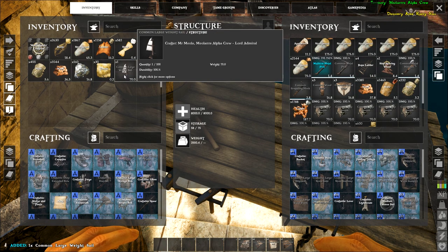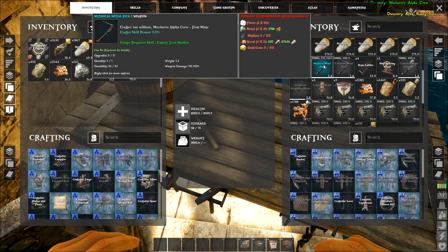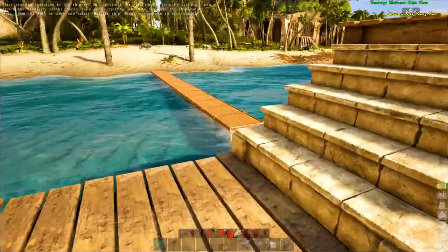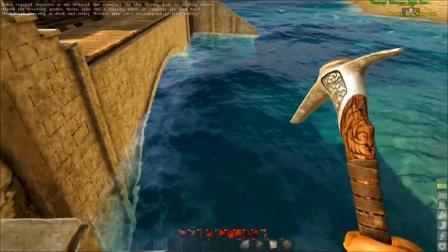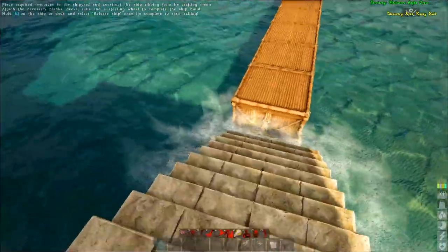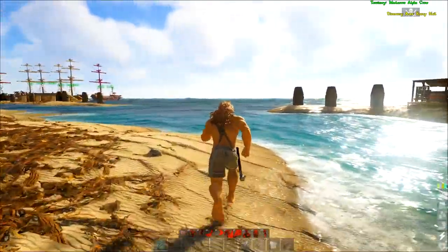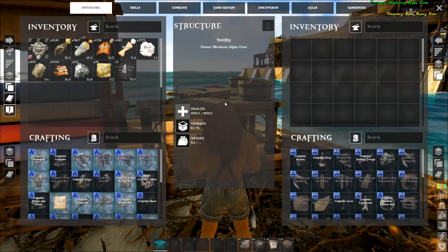We've also been gifted this bad boy right here, which is a mythical metal pick. I want to take it for a test drive, but it's bloody expensive so I don't want to lose it. There's something happening down there — a little rattlesnake. Maybe I should get a tame to help us out while we're out here, because the last thing we want is a rattlesnake. I was supposed to grab metal from the smithy.